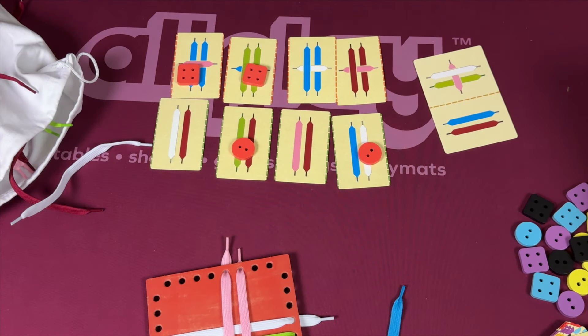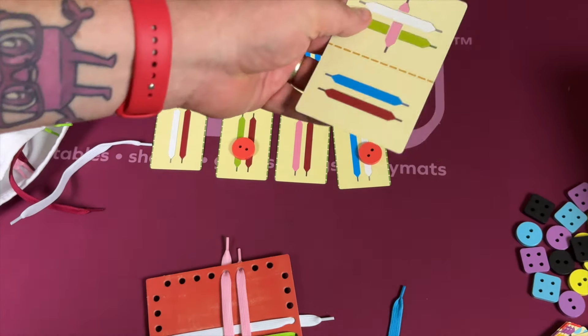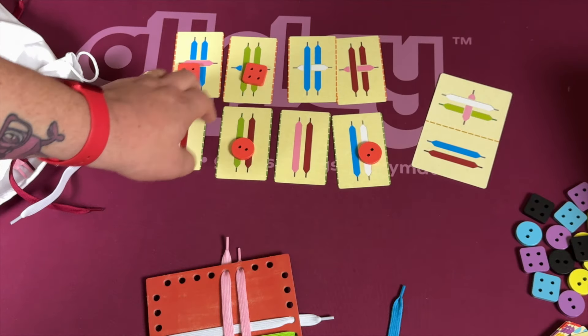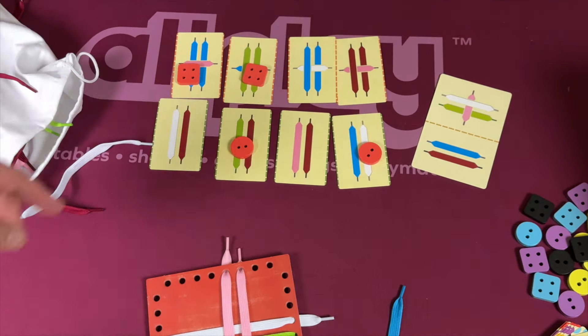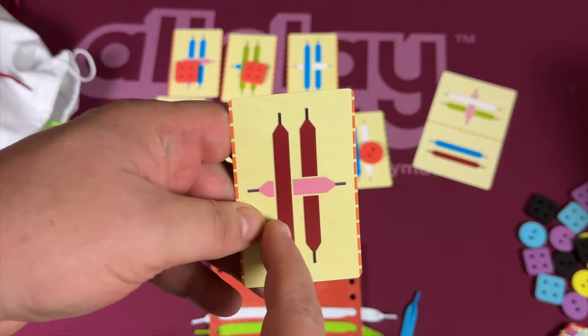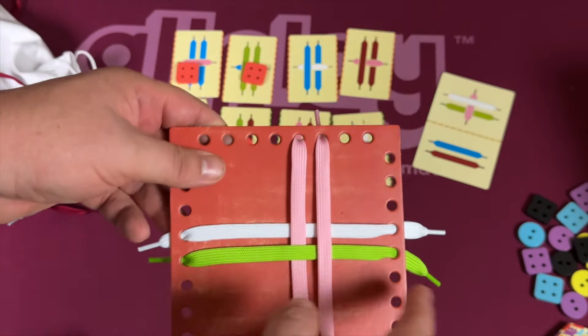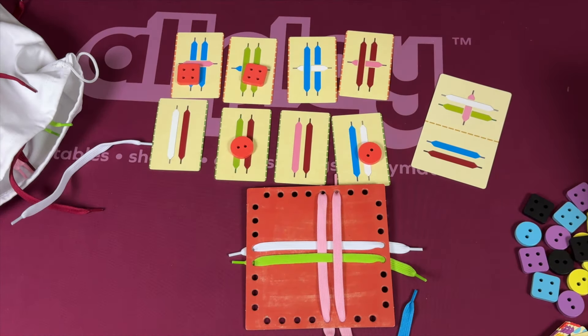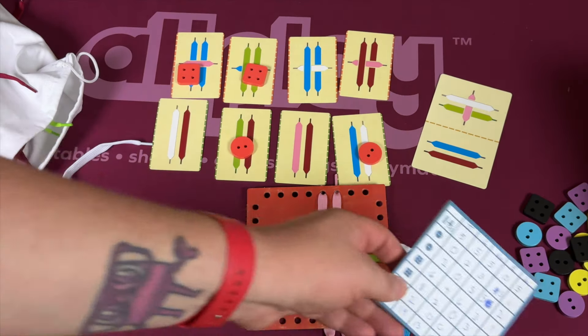At that point, you score all the victory points. You get points for each of the patterns on the scoring cards — the circular ones and the square ones. The shared gold card gives five points if a pattern appears at least once in your loom. You get one point for every time a pattern shows up. You also lose points if you have too many of the same color on a side — for each thread more than four, you lose a victory point. Whoever has the most points wins.